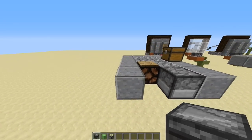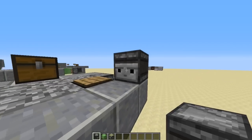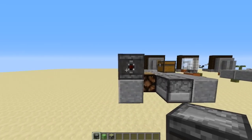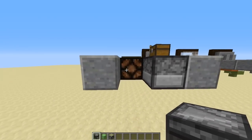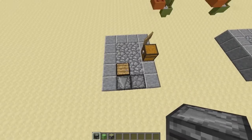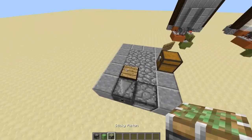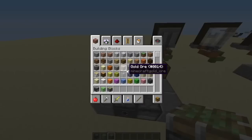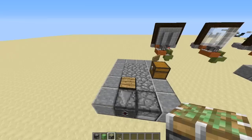The other thing to remember is observer blocks — when you place them, they are looking at the block pointing away from you, and the redstone pulse is going to face towards you when you place them like that. So you're going to place the first one just in this slot here between the furnace and the redstone lamp, facing at the redstone lamp. What it's going to do is activate a pulse out of the observer block.